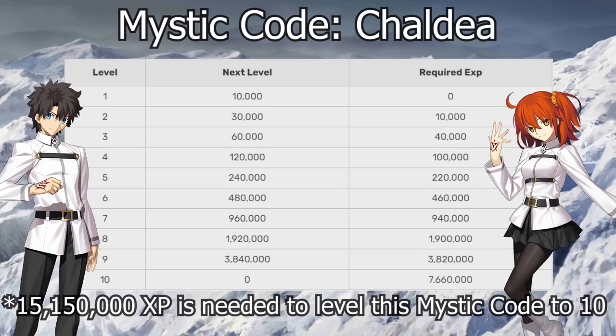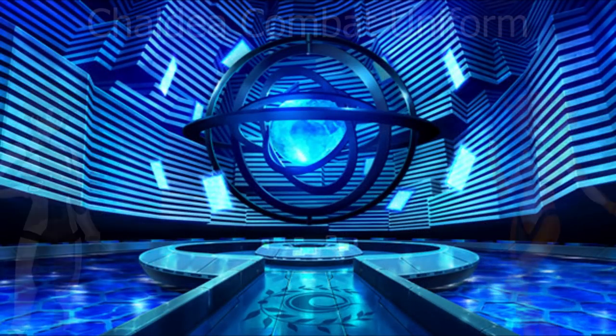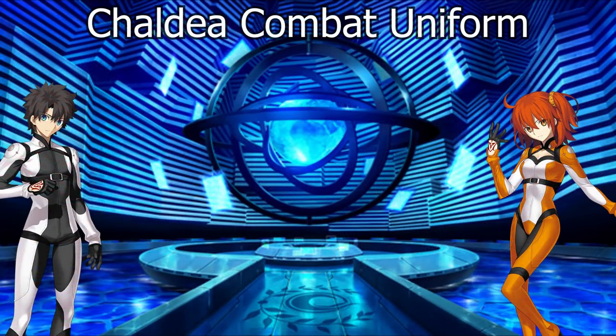So it works on all of our units regardless. Since it's attack up, we can use it for critting and carding scenarios. That's really good. And it has one turn evasion, so for that reason alone I find this Mystic Code to be invaluable. It's one of the best Mystic Codes and you get it at the beginning of the game. It should be the very first Mystic Code you level up.